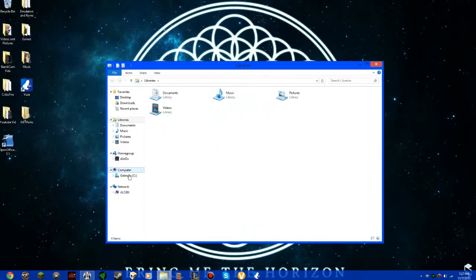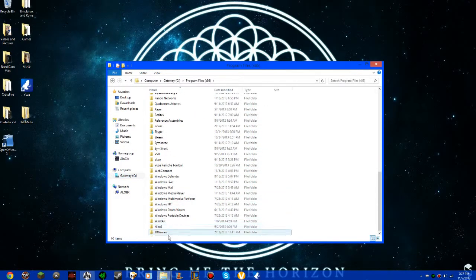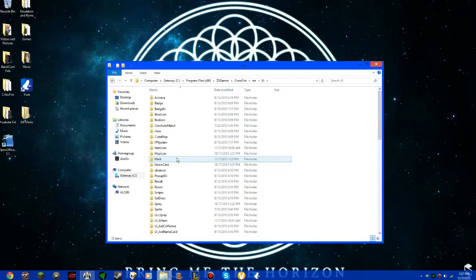you're going to need to get in your computer and go to Program Files x86, go to Z8 Games, CrossFire, res, UI. And then in the UI folder you're going to see a bunch of folders, but the one you're going to need to look at is the one called mark.